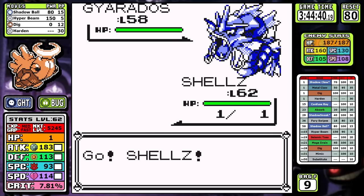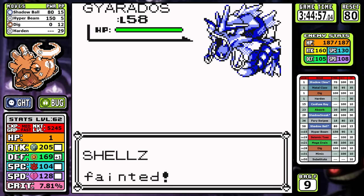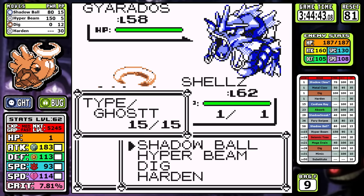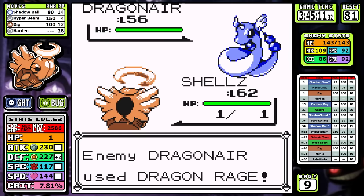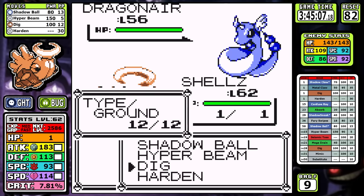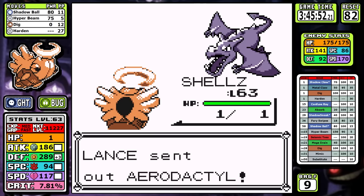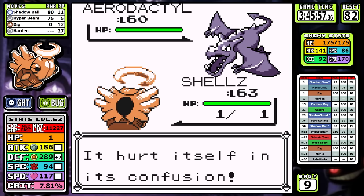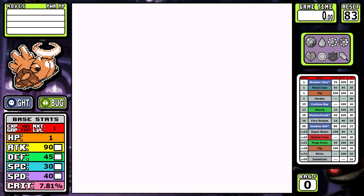Shedinja is going for the record for most trainer intros in a single video. The problem with Lance is Dragon Rage — typeless damage that's been a thorn in our sides all run. On the first attempt we see it immediately. On the second attempt it Gen 1 misses a Dragon Rage, I let a Hyper Beam loose with one badge boost, and it doesn't knock out the Dragonair. Even though I have to recharge, it doesn't select Dragon Rage. All three of Lance's first Pokemon have Dragon Rage, the Aerodactyl has Supersonic, and the amount of times I've been hit with that 55% accurate move followed by the 50% bad luck chance to hurt myself for a reset in this run is so high.